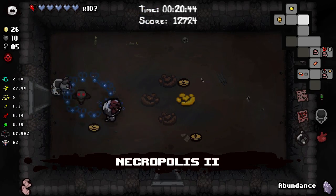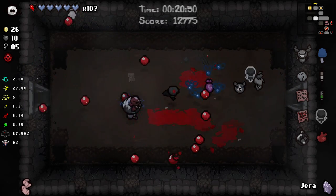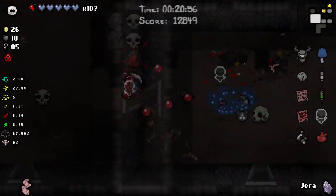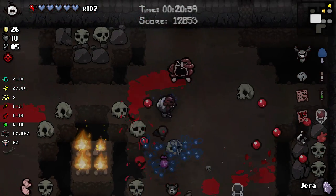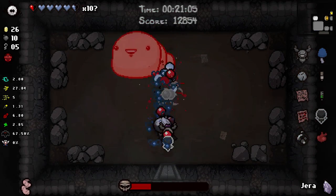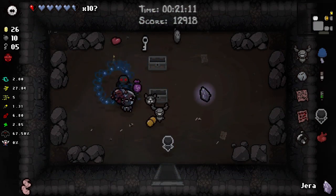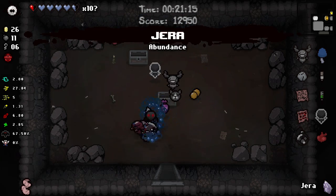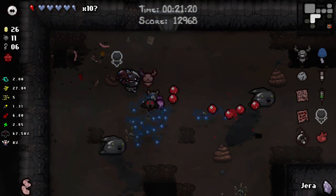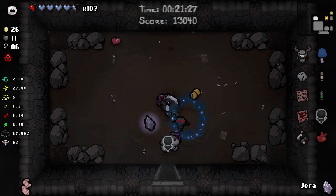Jera rune - we keep getting Jera runes. The question is whether it would be better to Jera the eight chests and then double everything, depending on how many keys I end up getting. We're gonna get a lot of items from our chests. Telepills - we don't need that. Hagalas - actually hold on, we're gonna use that real quick.